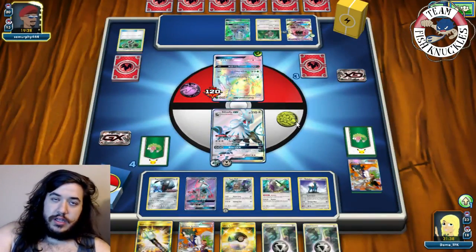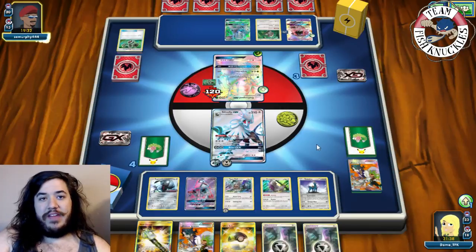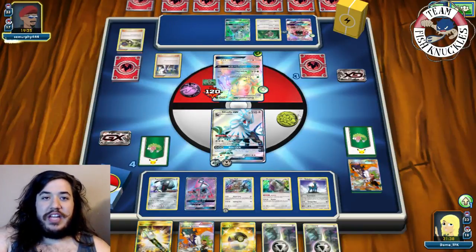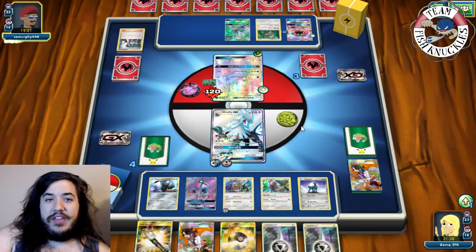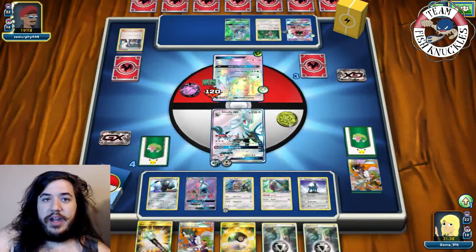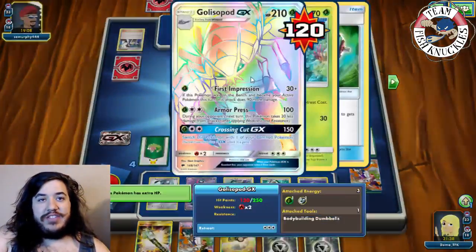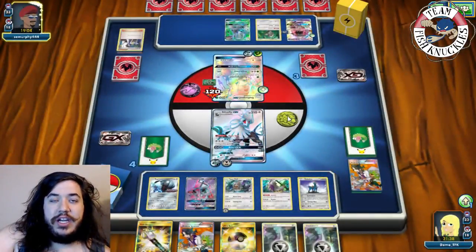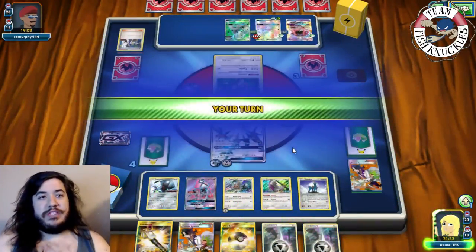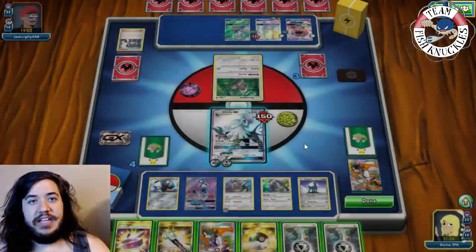Golisopod GX comes down again and opponent plays Bodybuilding Dumbbells on it. Opponent plays Sycamore - no Acerola this turn. We could Ultra Ball for another Silvally or use our GX attack. We consider Rebel GX for the knockout. Opponent uses Crossing Cut GX for 150 damage! That's unfortunate. We need to find one of our four Guzmas. On our turn we find Choice Band.